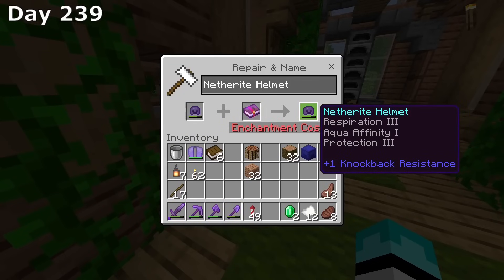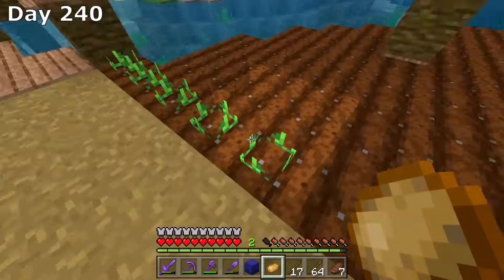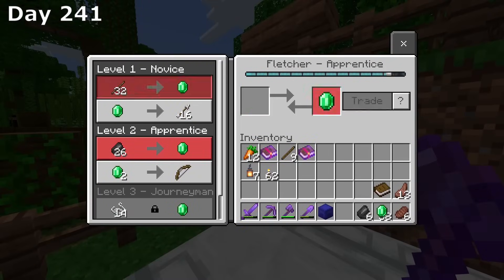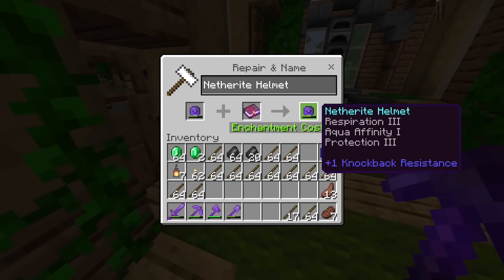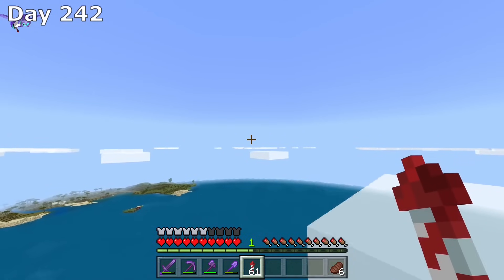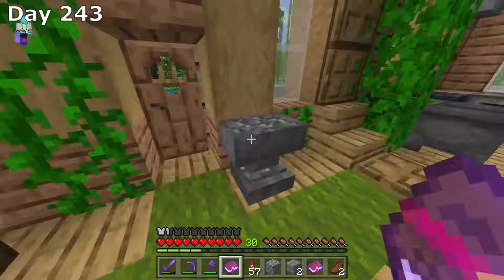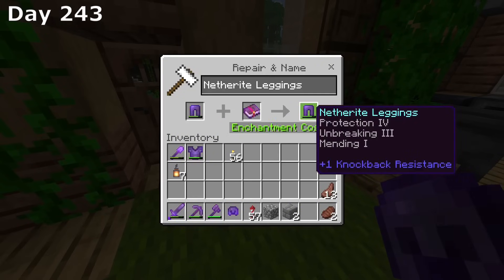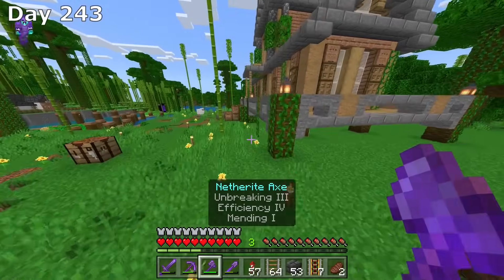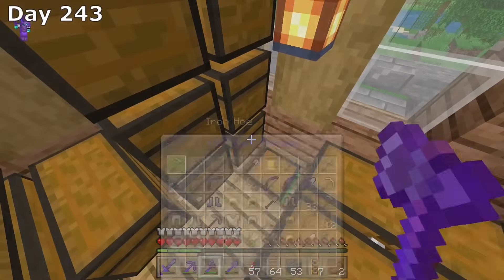I then checked out some enchantments on other pieces of armor and it was time to get back to trading with villagers, as well as harvesting some crops and planting the potatoes I found earlier in the shipwreck. Day 241, I trade for 2 unbreaking 3 books and a mending book, and after trading for a few more emeralds I was able to get another mending book. Before that I was able to put protection 3 on our helmet. I then went back to our XP farm to get to level 30 to add more enchantments to our armor, and sat halfway AFK for all of day 242. I'm now level 30 — I put unbreaking 3 on our helmet, then mending and unbreaking 3 on our leggings. I then found this random barrel that had a bunch of rails from a previous project — the very rails I'd been looking for when transporting villagers to the trading hall, and here they were the whole time.